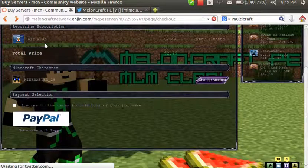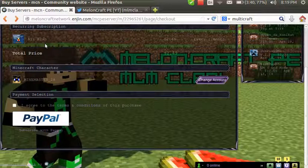Then you pay for it and you will be ready to go. After you pay, you will receive an email in 10 to 15 minutes along with your information and a link to the application that you fill out for the server name and everything to get started.